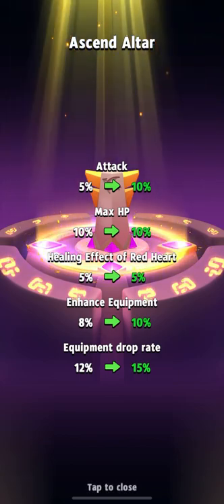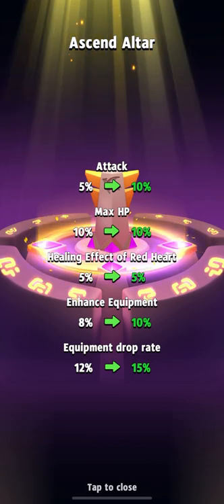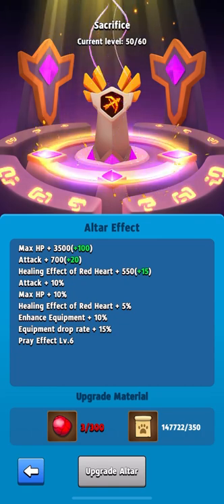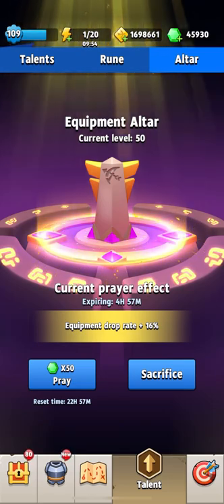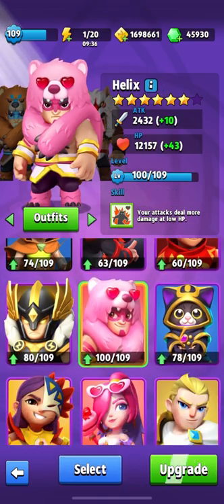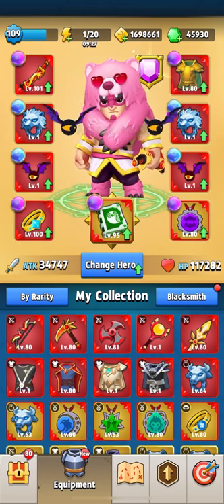I get plus five percent additional attack — that's just excellent, my attack will obviously grow by a nice amount. Equipment strengthening is plus two percent, which is also a bonus. The drop rate of items from chapters is plus three percent, bringing it to a total of about plus 50 percent drop rate for items. Now the main question: how much attack and health do we have? The attack increased by about one thousand — more than I expected. And health went up by about two thousand. I'm very glad!